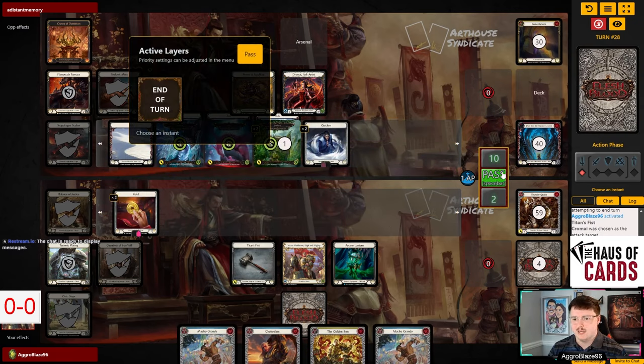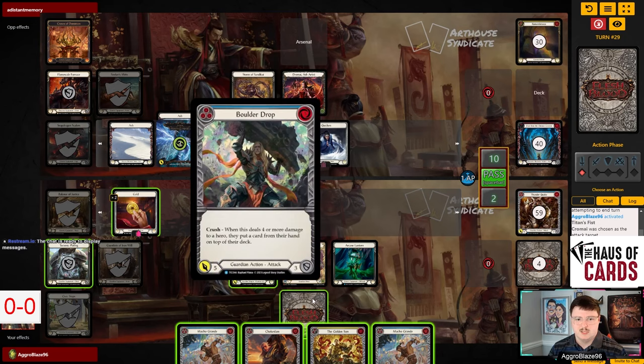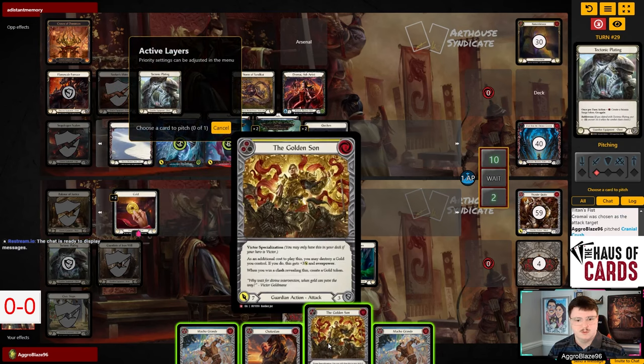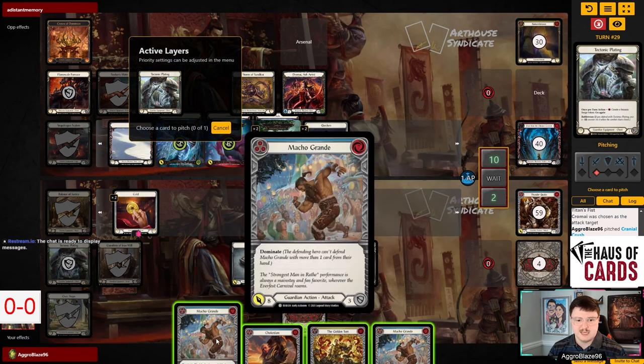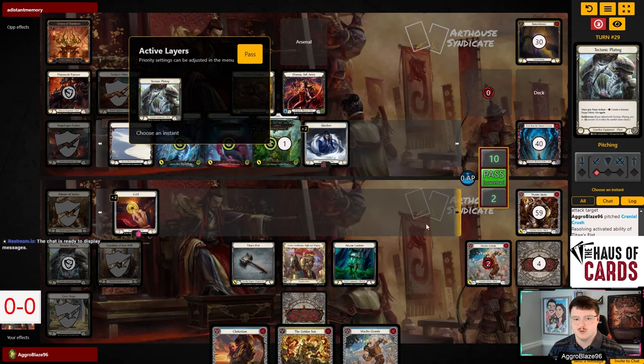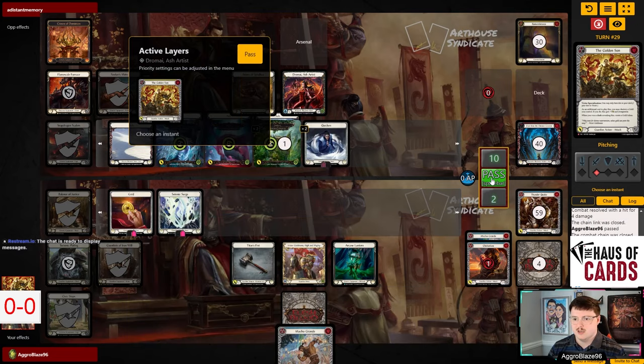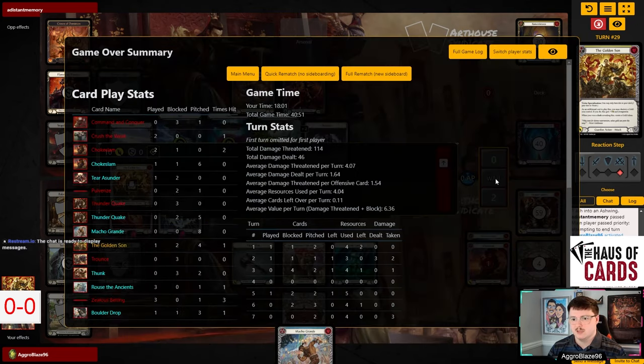Now it doesn't matter what they do. This is 10, so it's more - we should just throw the Golden Sun here and target the Gold. We'll come in for 10 Overpower and they're just gonna concede because they realized they made a mistake. For what it's worth, I do think we were gonna lose that game.